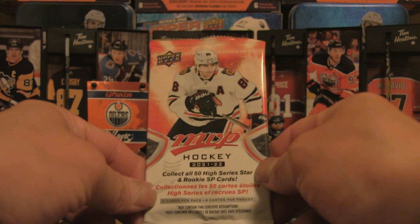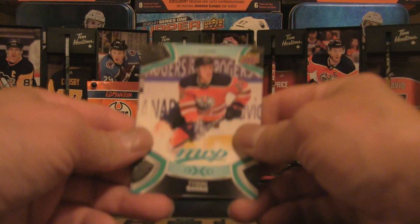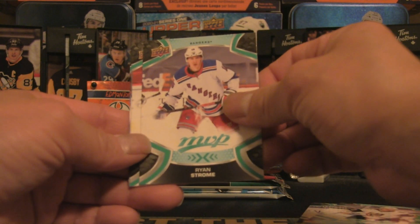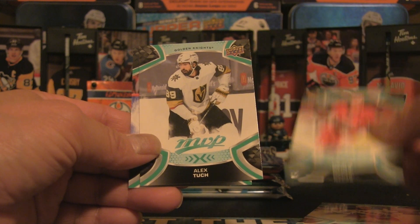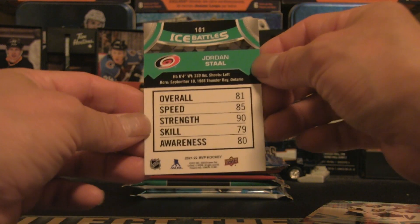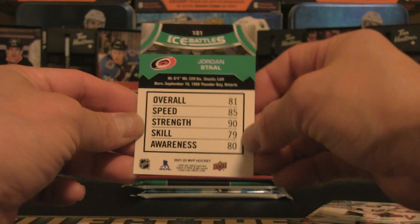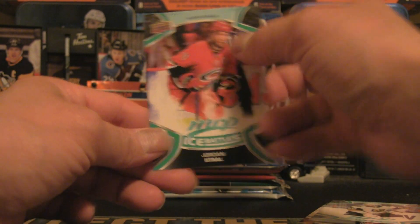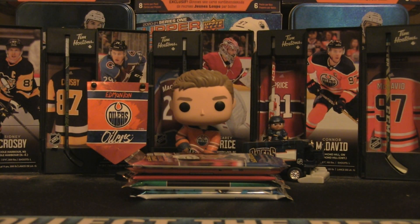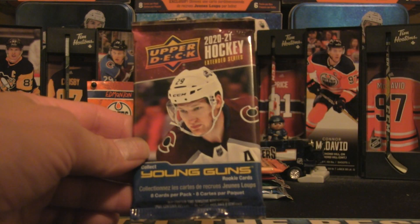Here we are — MVP 21-22 hockey. Not much excitement in these packs, other than I do want to get those Credentials, which would be pretty solid. We've got a Tyson Berry — Oilers PC right off the top. We have a William Karlsson, Ryan Strome, Martin Nečas, Alex Tuch, and a Jordan Staal Ice Battles card with some statistics on the back. Pretty cool card, and a little bit of Oilers mojo to start us off.